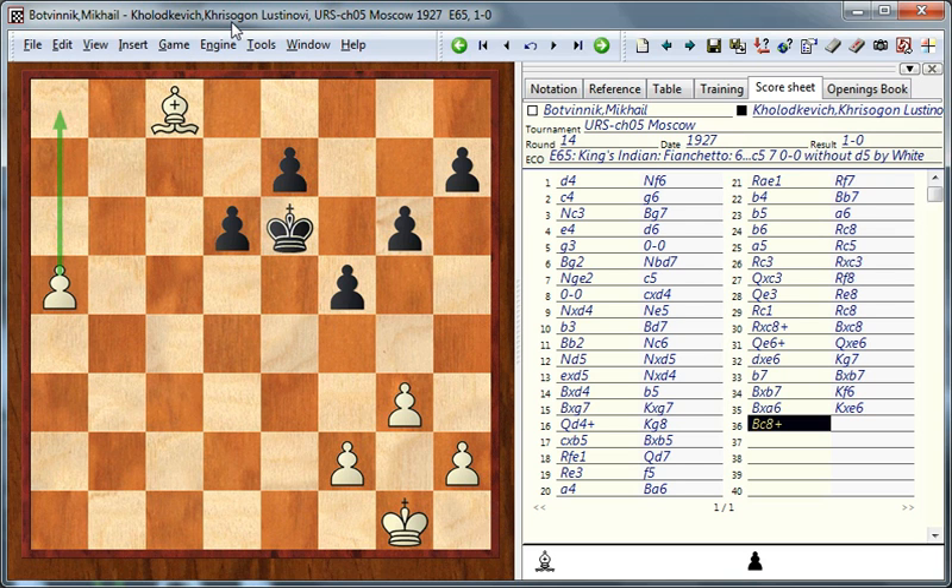White is going to promote the a-pawn, so black resigned. A very good positional game by Botvinnik — he basically suffocated black's position using his pressure on the e-file and advantage on the queenside. After black played a few natural but passive moves he was doomed to be squeezed both in the center and on the queenside. The pawn structure in this game is typical for the King's Indian and the Maróczy system, but in 1927 black apparently didn't know all the active plans for putting pressure on the white center, and as a result he lost without too much fight.